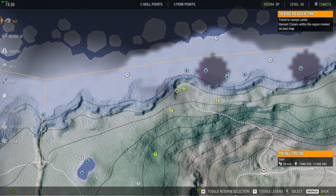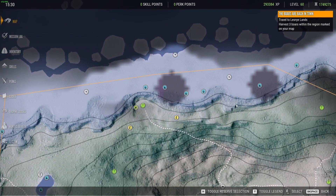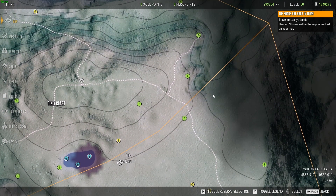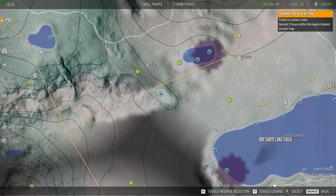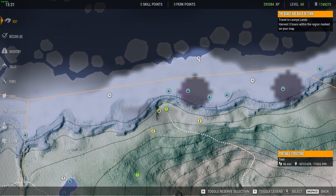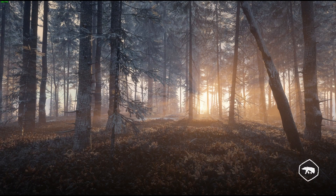You also want to place your tents around some of these drink zones so you don't have to walk a million miles to get there. Make sure your tents are 200 to 280 yards away from your zones, because if you don't, every time you spawn in you will spook your animals, and you don't want that.